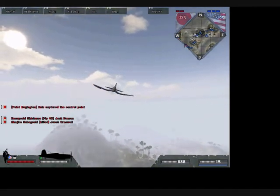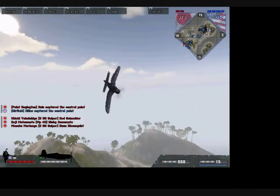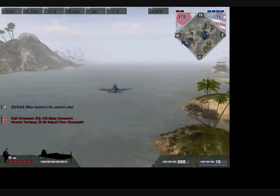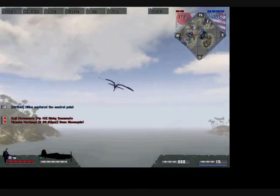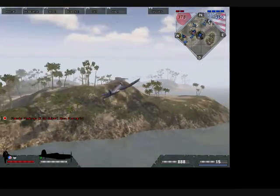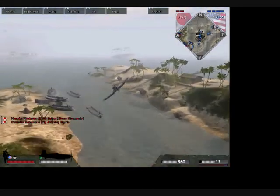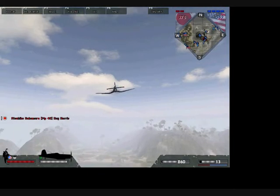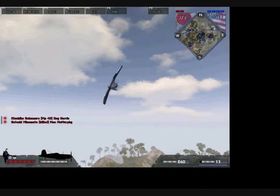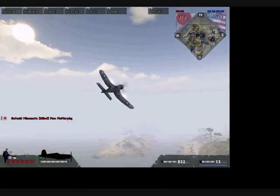Let's do that one more time so you can see. You need to be going fast enough to do that. So that was a perfect one right there. When you do the barrel roll, you're evading the bullets, and then when you do the swoop, you're coming back to where the enemy was so you can take them out.